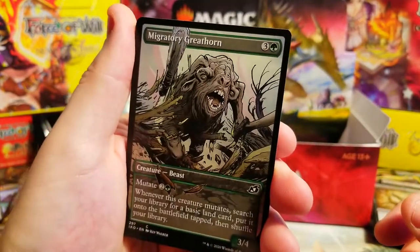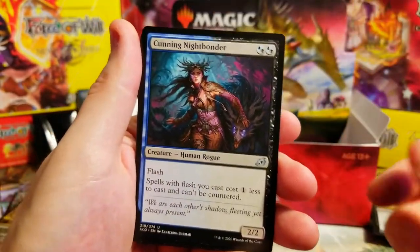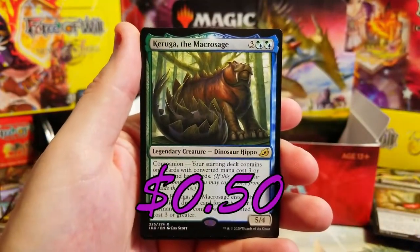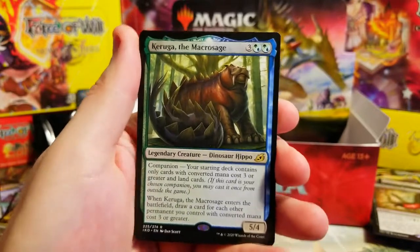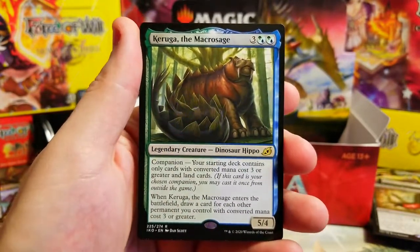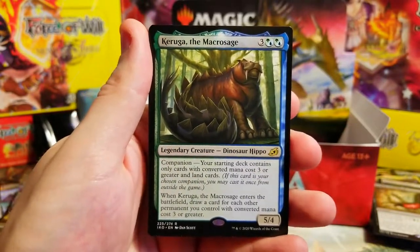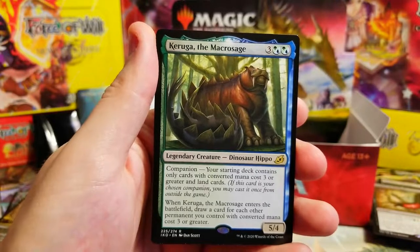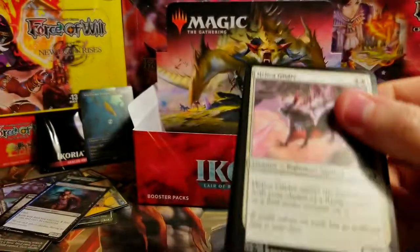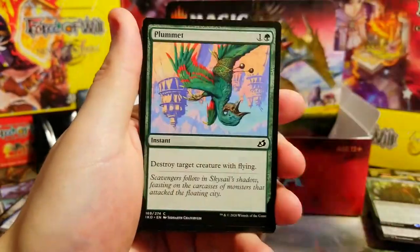Nightbonder - let's go! Our second Nightbonder, I'll take it. And Garuda the Macrosage companion - hippo dinosaur, whatever he is. Yeah, not bad - some people are playing with him. Three more packs - we are going in!